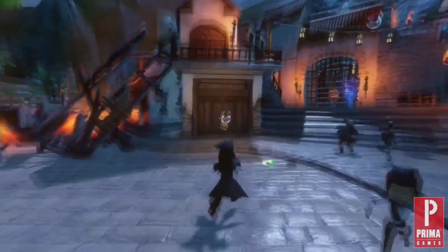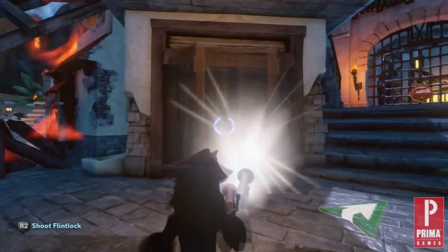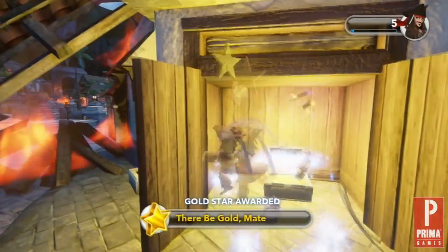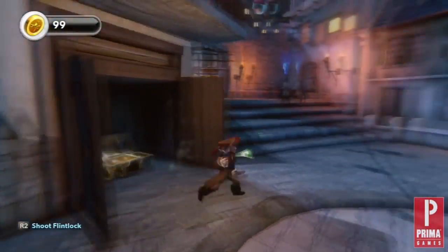Another unique aspect of this playset is the locked doors. You can open them by aiming your flintlock pistol at them and firing. Once the door is open, you will find a chest. Attack or shoot it and claim your treasure.